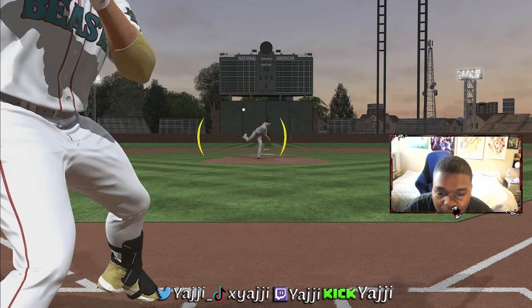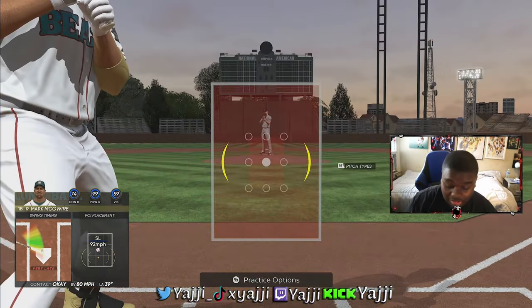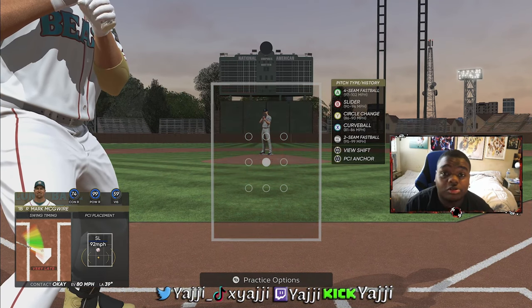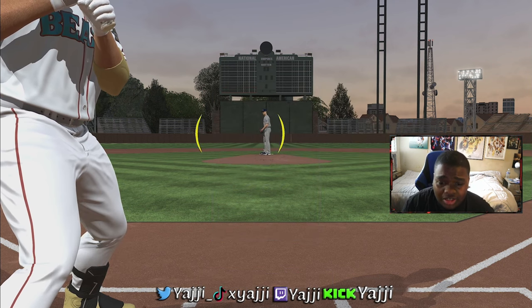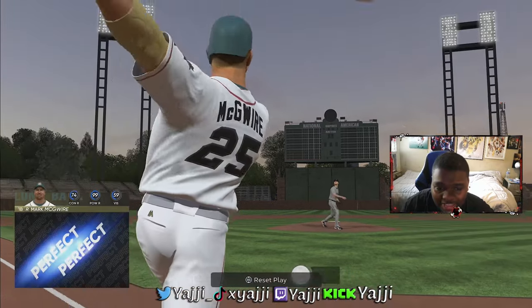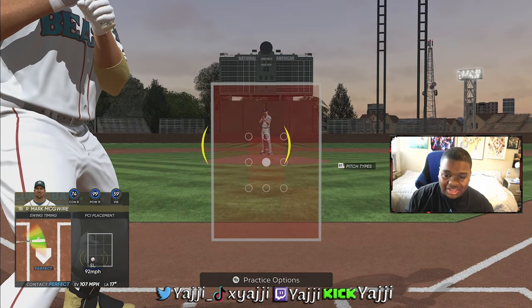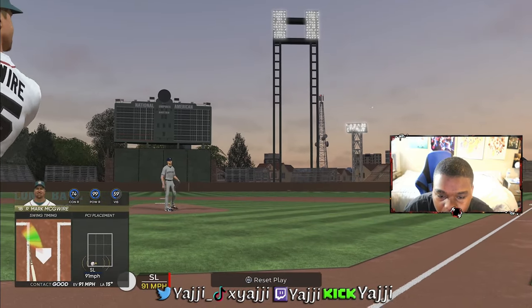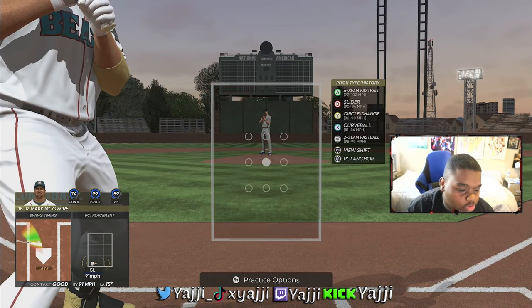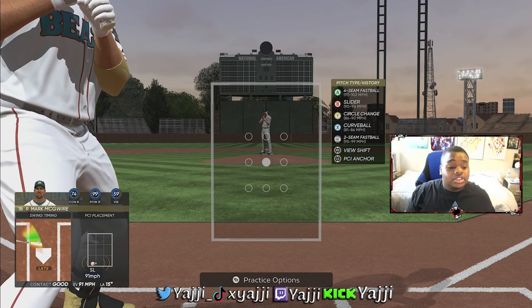Sometimes I go a little too quick with the left stick — you want to be able to slow down your PCI movements. You don't want to move too quick and drop your PCI like that. Just ever so slightly move it; you don't need to slam it across the zone. Even if you're a little late, if the PCI is in a decent spot that might still be a base hit depending on where the fielder is.